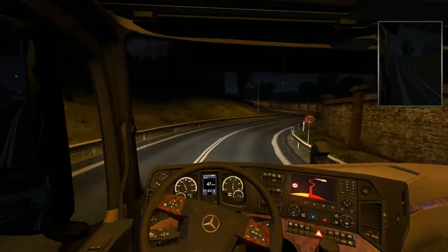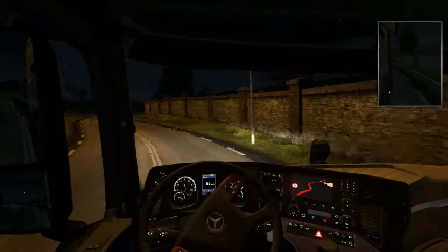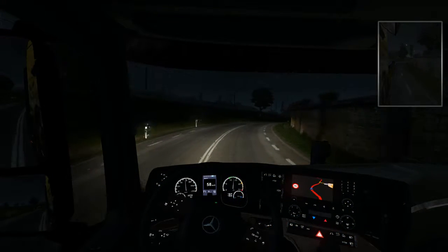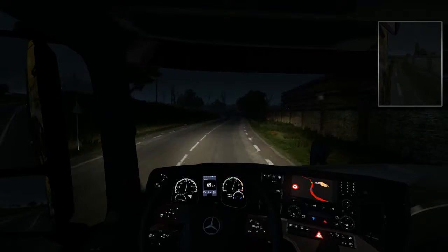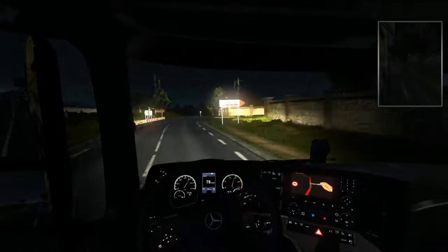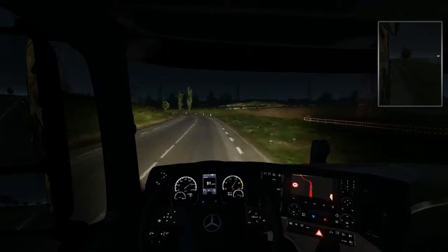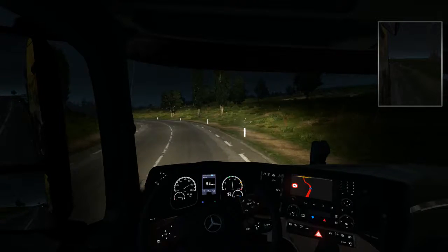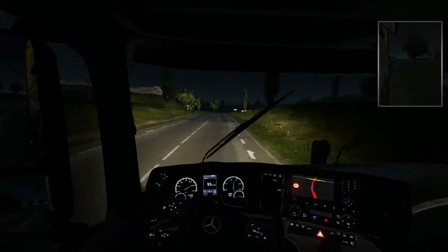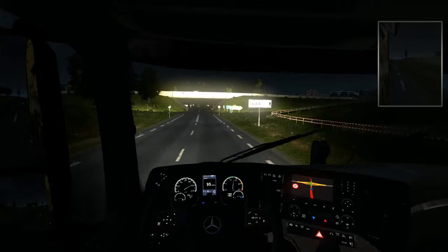It actually looks like I got towed backwards rather than towed forwards. I need to switch my lights still — I'm going to try and remember to do that before I quit out of the game. Is that a railroad crossing up there? No, I think that's highway. I honestly should keep it around 95 on back roads and 105 on the highways. That's not a big difference, but it's enough of a difference for me.